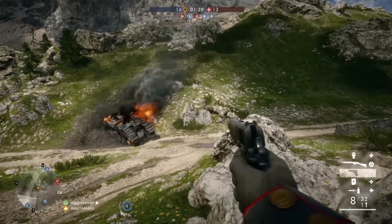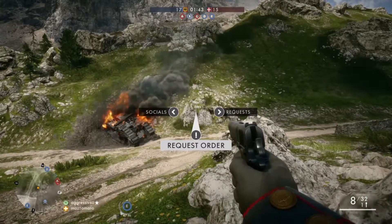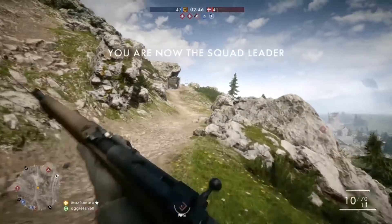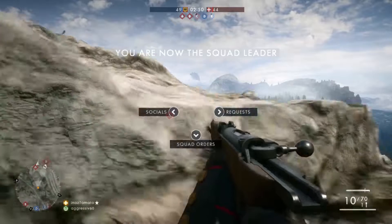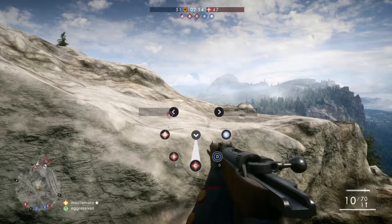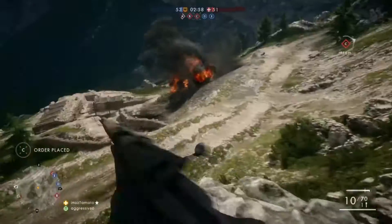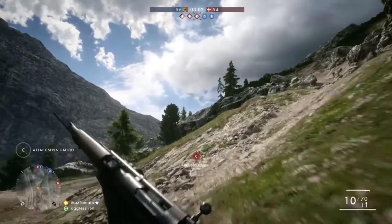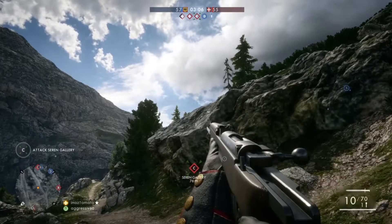What you want to do is press R1 and this will bring up the requests and orders. You want to press an order and you should become the squad leader. If the leader doesn't respond in one minute — 60 seconds — then you'll become the new squad leader and you can order the requests and objectives.